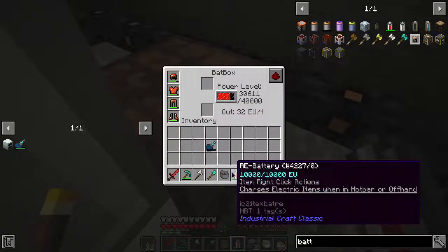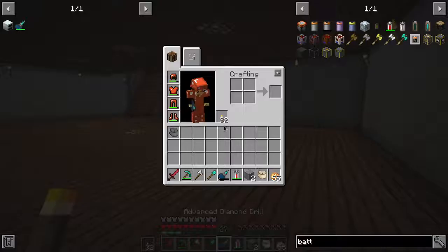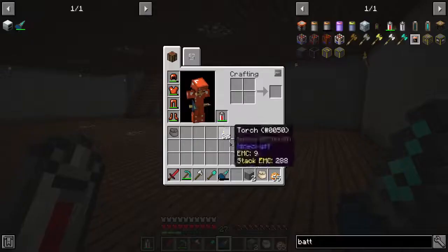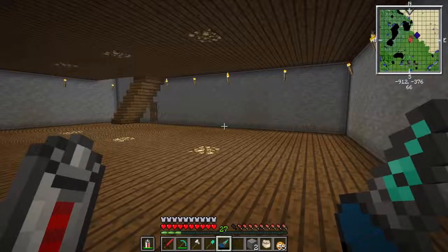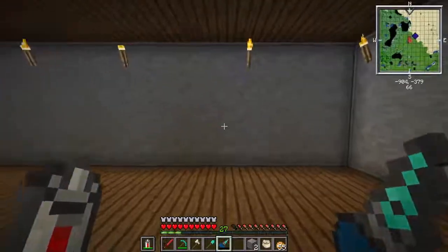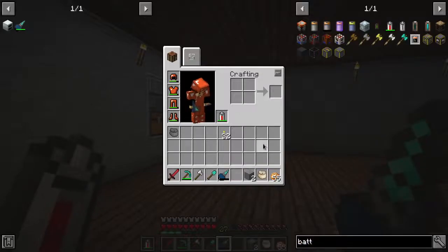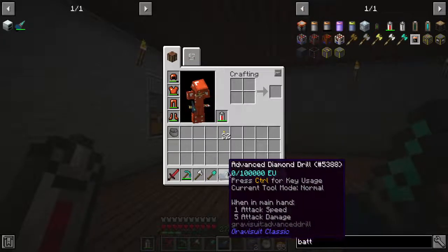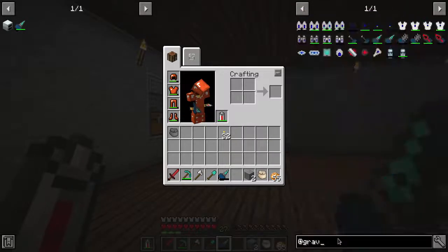It says control for key usage - charge electric items when not in offhand. Well, it's not charging. Those are different batteries. Let's look at GravySuite, because apparently GravySuite is what mod this comes from, not IC2.